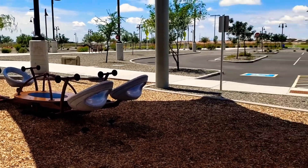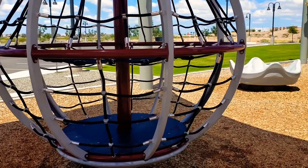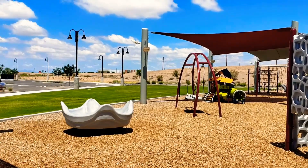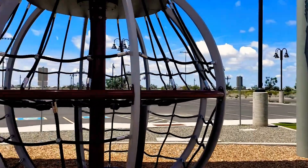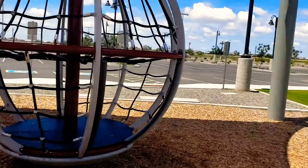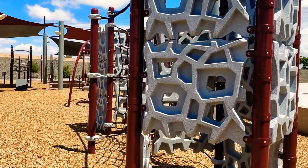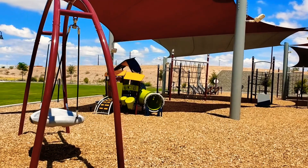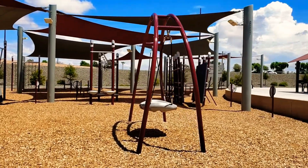Hi everyone, today we're exploring Desert Sky Playground. It's not really a playground but more of a ninja warrior course. It does have some play elements for kids, such as a rotating thing, a spinny ball thing, a seesaw, a tire swing, a climbing wall, a mini slide for the little ones, and another swing.